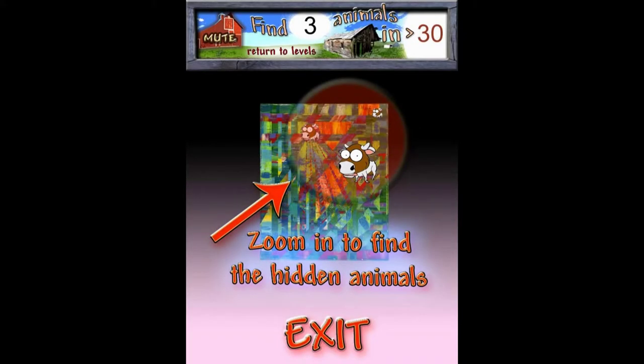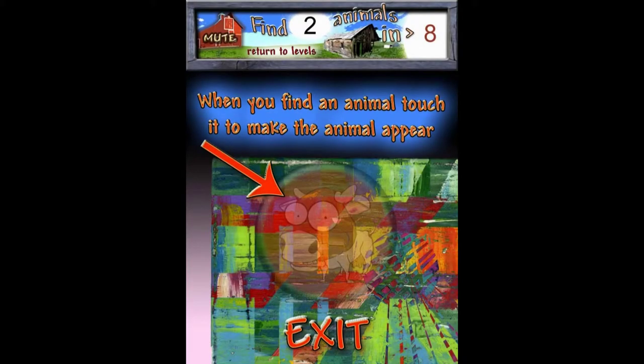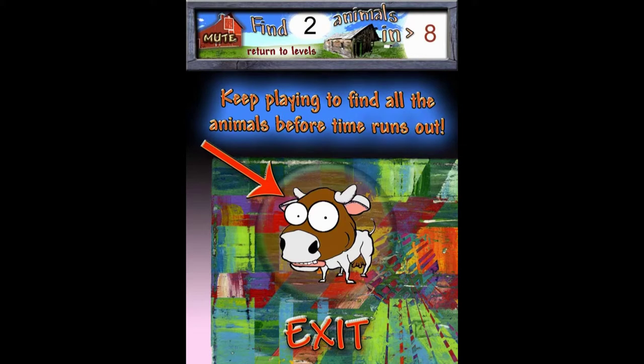So zoom in to find the hidden animals. And when you find an animal, touch it to make the animal appear. Keep playing to find all the animals before your time runs out.